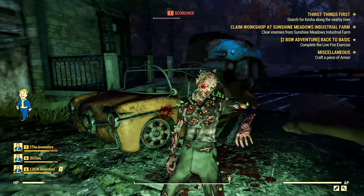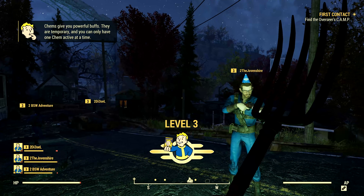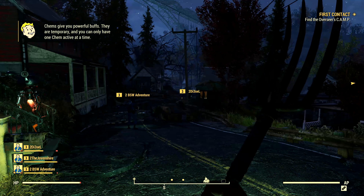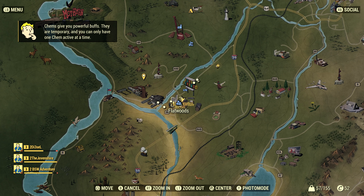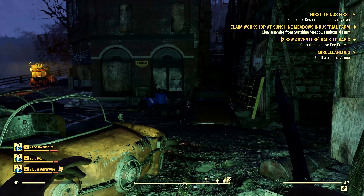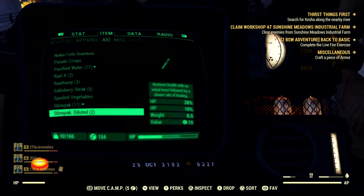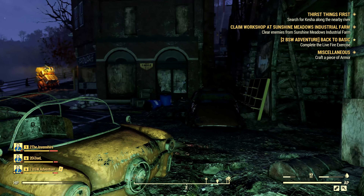One great departure from Fallout 4 is that in Fallout 76, we can only have one chem active at a time, so we have to be much more deliberate and choose more wisely when using chems. My default freakout mode in Fallout 4 was to consume every chem in my inventory, but now there's no point — only one can be active at a time.